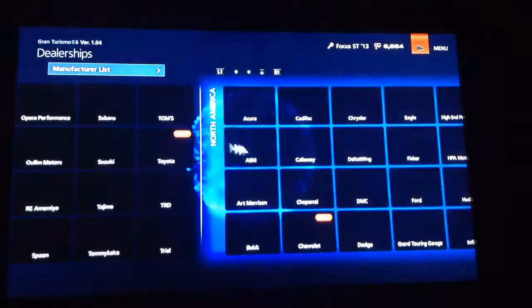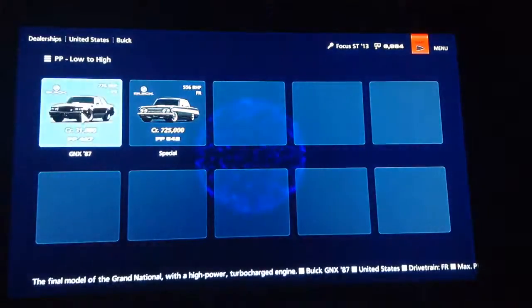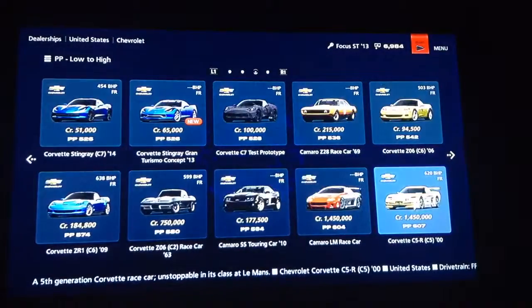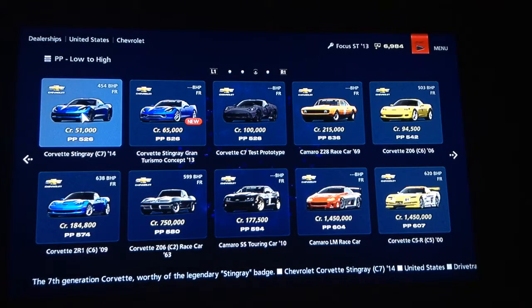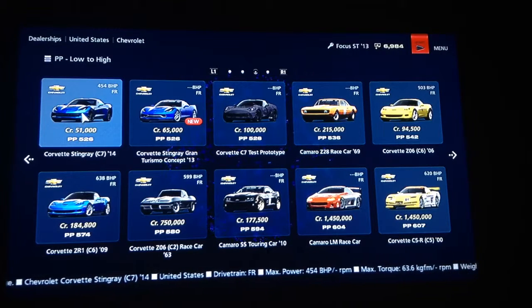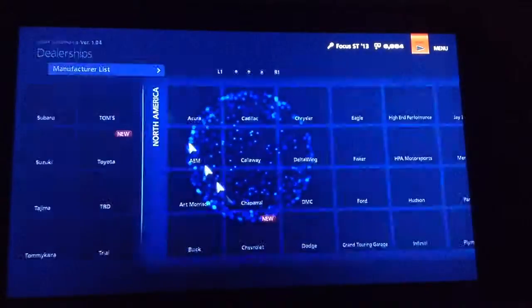Art Morrison — we've got a Corvette in there. Buick — two muscle cars. Chevrolet — there's the Stingray Gran Turismo Concept 2013. I've actually seen one of those, plated in Cottenham. If you ever go through Cottenham and you're going past the turning for the Smithy Fen, look to the right and you'll see one of those bright yellow ones in there. They're very nice cars.